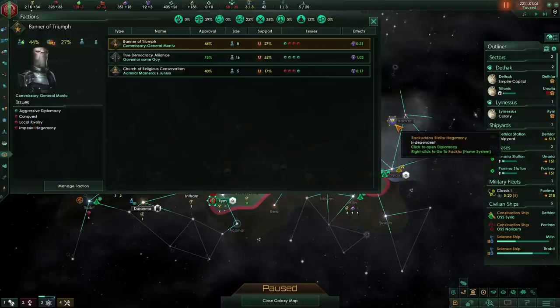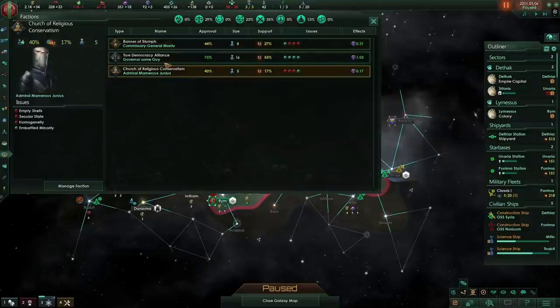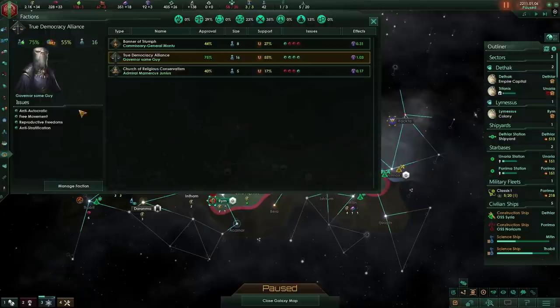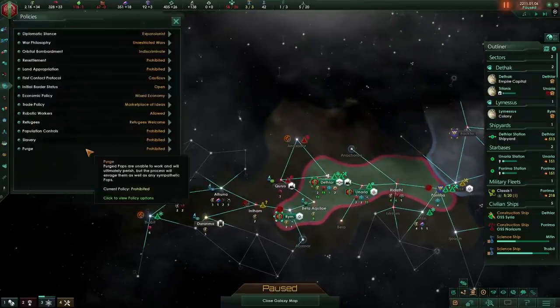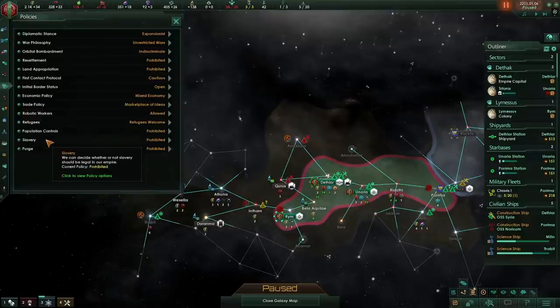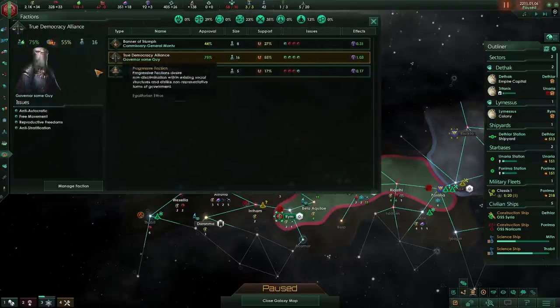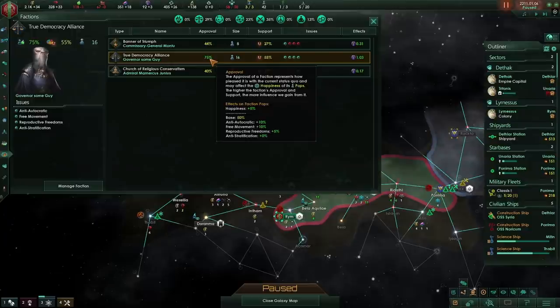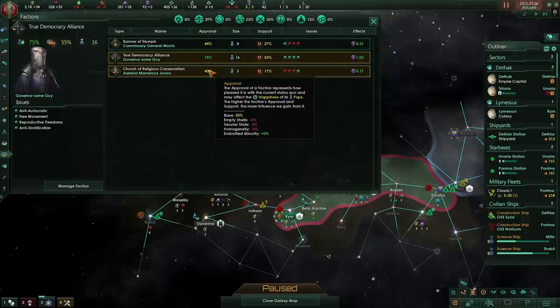I can't really boost militarist approval without rivaling a neighbor, and at this point I don't want to annoy the Rakudon Stellar Hegemony. Then there's the Church of Religious Conservationism — the Spiritualists. They're upset that I haven't banned robots, that I don't have spiritualism in my governing ethics, and they'd prefer that at least 25% of people were spiritualists. These two factions I can't really do anything about right now. Usually you'd go to your policies and change something — for instance, moving Purge from Displacement to Prohibited would please the Egalitarian and Xenophile factions. Any pops following a faction in green get a happiness bonus; yellow means no change; red means a negative happiness modifier.